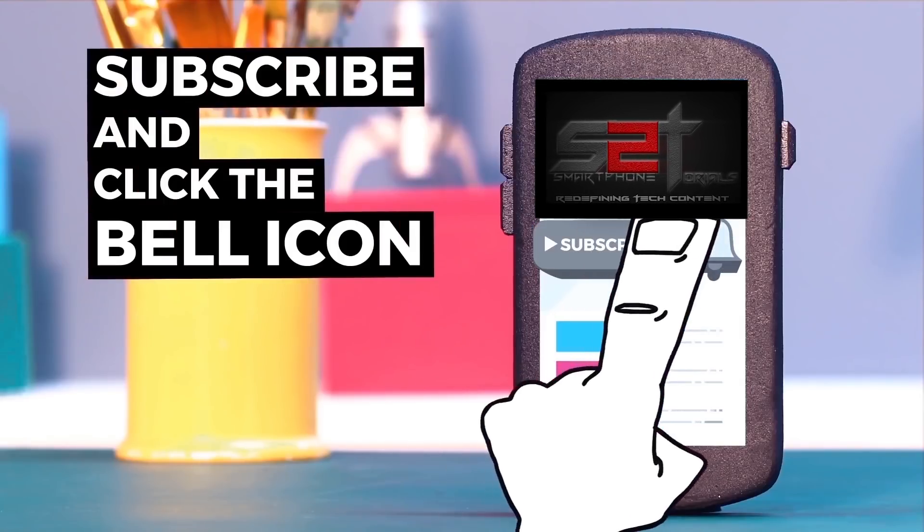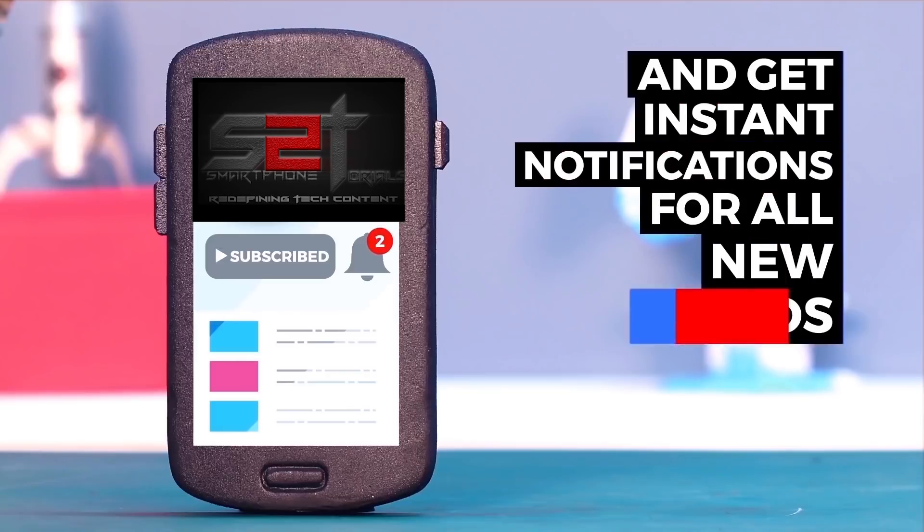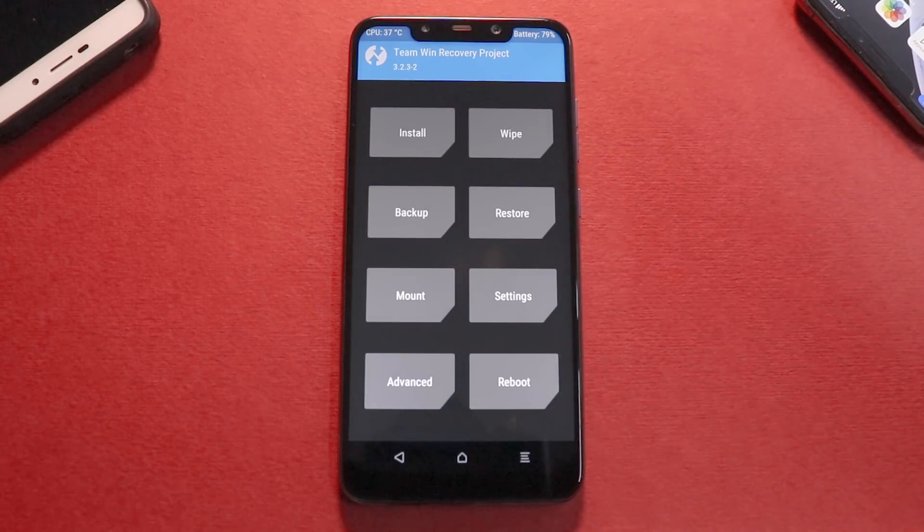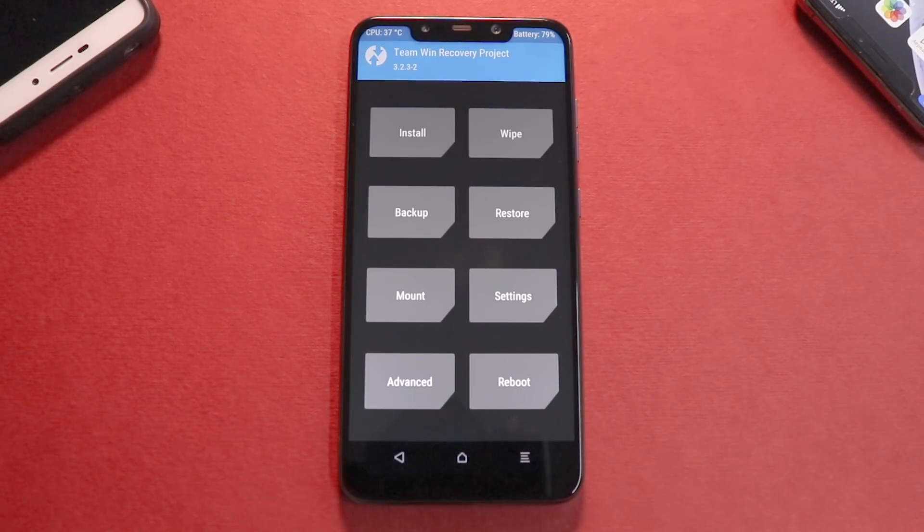Subscribe to Smartphone Tutorials and hit the notification bell icon to get instant notifications. Hey guys, welcome to another video. This is sort of an urgent video because last week, because of the Dragon Festival in China, the 9.6.6 beta update was suspended, along with a lot of updates for a few other devices.